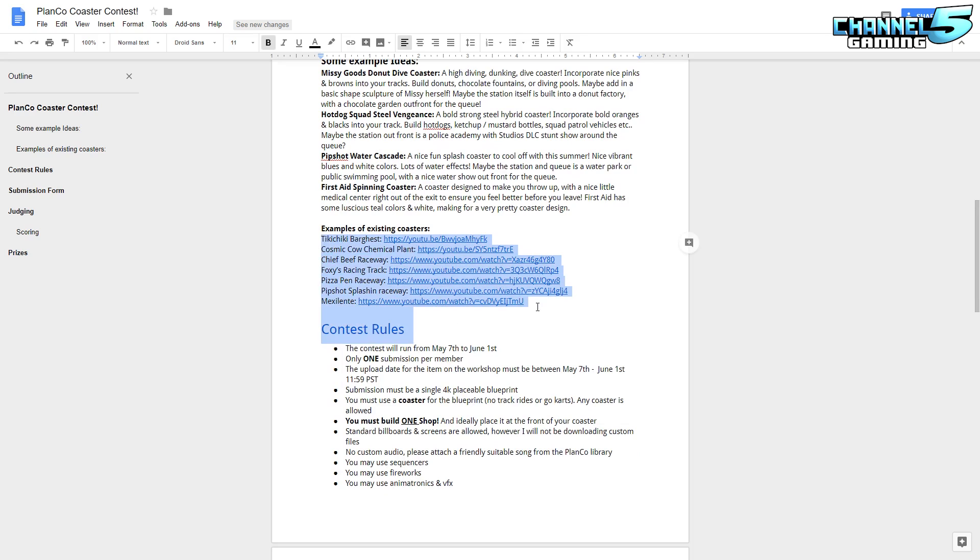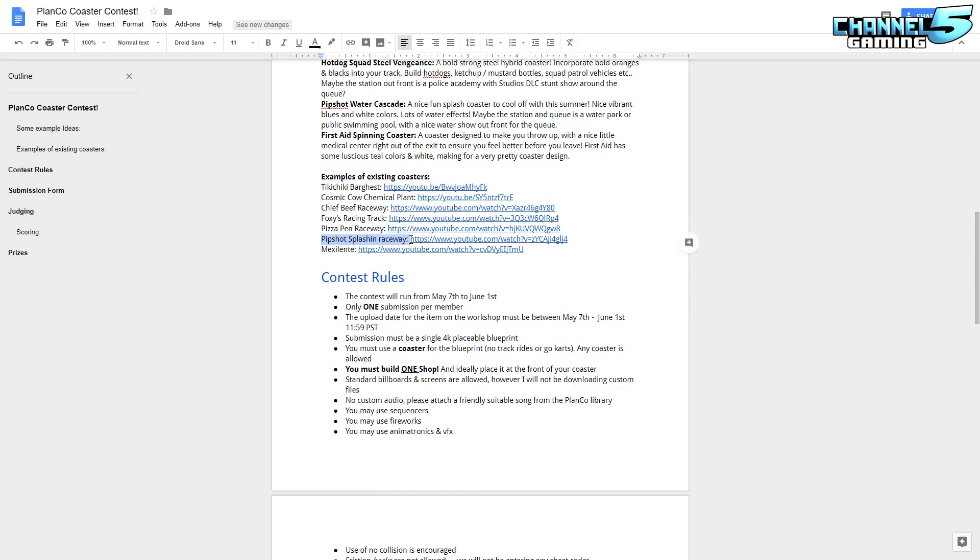I have a whole bunch of examples we've seen on Channel 5 Gaming as spotlights throughout the years and this is kind of my inspiration — I wanted to see more of this stuff. Be sure to click these links and check out the videos. We had a Tiki Cheeky bar coaster, the Cosmic Cow Chemical Plant, I did the Chief Beef Raceway, Riddler did the Foxy's Racing, and Jammy did the Pizza Pen Raceway. So all the raceway tracks are a possibility if you guys want to continue on that and do those sprint 500s. We also saw a Pip Shop Raceway, so four raceways right there. Feel free to do them. There's also a really nice Mexican style Mexalente coaster. Think about your shop's style and how it can incorporate into a theme with the colors. Mexalente could make for a really good Mexican vibe coaster, but with something like Cosmic Cow you could go sci-fi or fantasy. We're not really restricting your theme — we want you to come up with your own. Tiki Cheeky seems like it'll be a jungle adventure thing, but can you put your own spin on it?